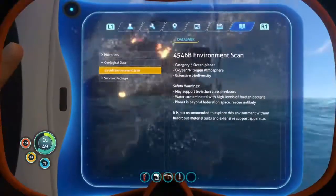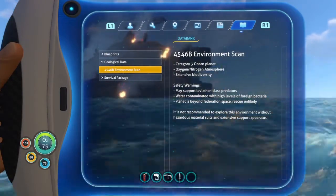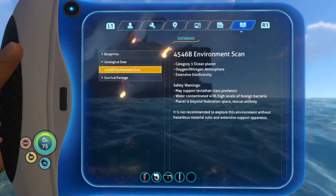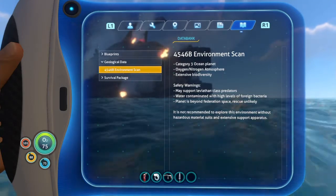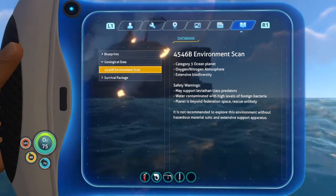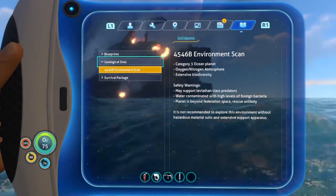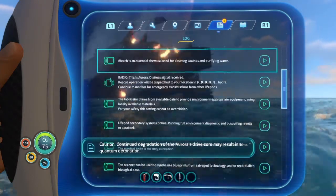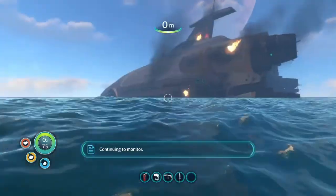Safety warnings: may support leviathan class predators, water contaminated with high levels of foreign bacteria, planet is beyond federation space, rescue unlikely. It is not recommended to explore this environment without hazardous material suits and extensive support apparatus - well we don't really have any of that right now. Continued degradation of the Aurora's drive core may result in a quantum detonation, continuing to monitor.